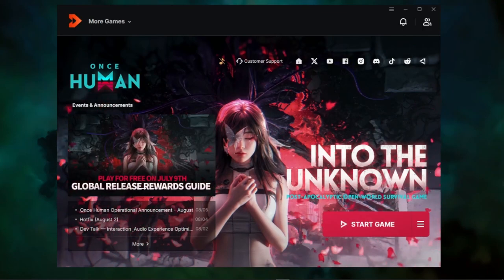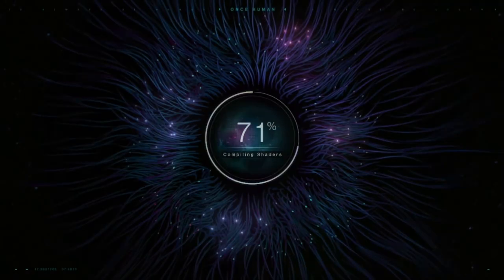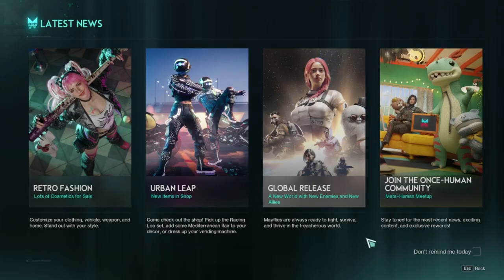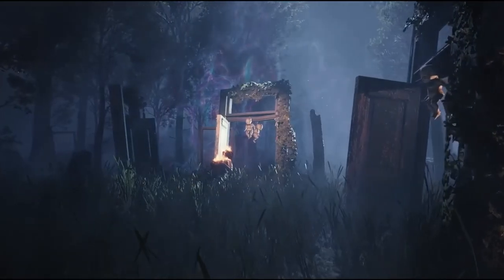Once those files are deleted, go ahead and launch the game. It will take about one to five minutes to compile the shaders again, and then you'll see a prompt to adjust the brightness. For me, it only seemed to work when I didn't leave it at the default 50% — instead, bump it up slightly to 52% or 53%. This seems to bypass the issue and let you play without any errors.